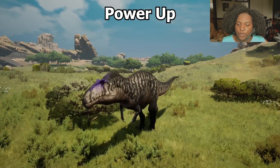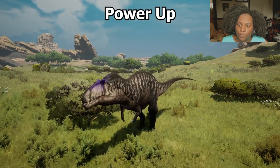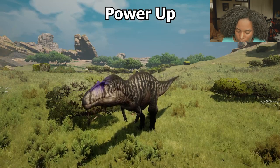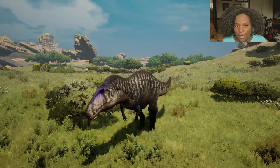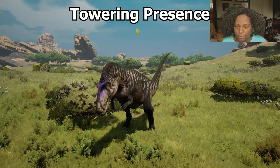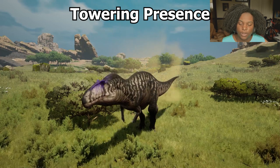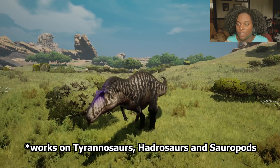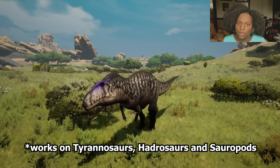Here are our voice abilities. First is Power Up — it basically looks like the Threaten call, sounds a little different, and you get all those buffs: the armor and the damage. Lastly we have Towering Presence — basically the territorial emote, which gives a debuff to the armor and turn rate for tyrannosaurs, hadrosaurs, and sauropods. I would definitely use this before you start a hunt on any big game.